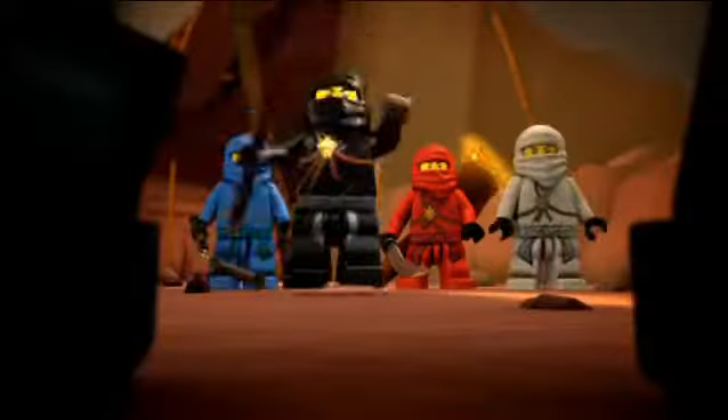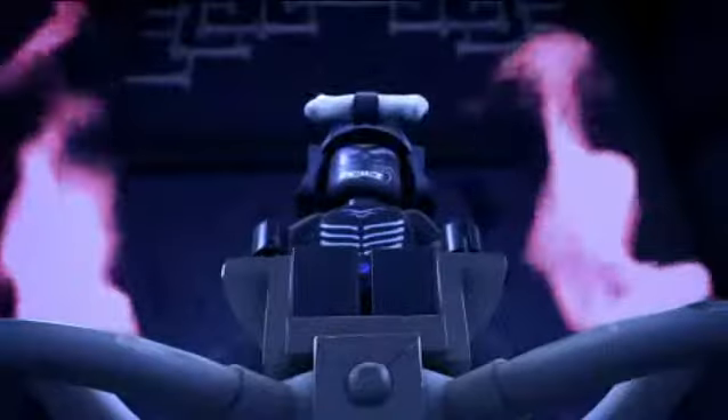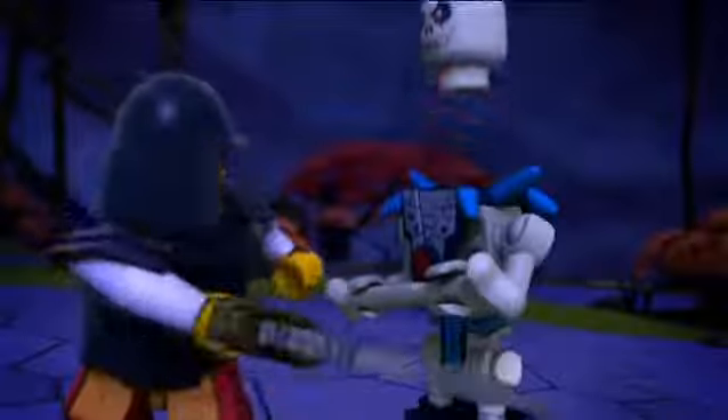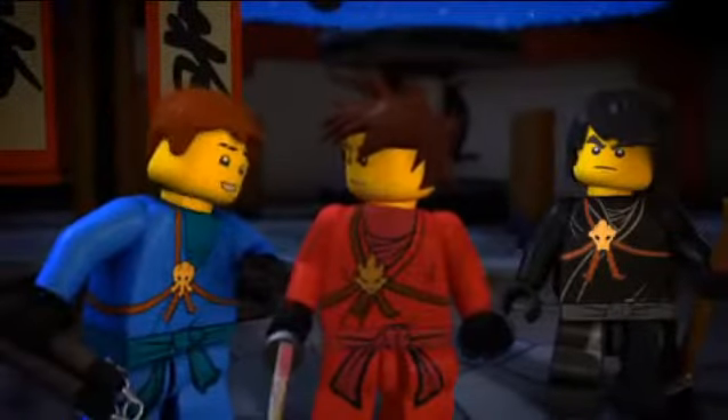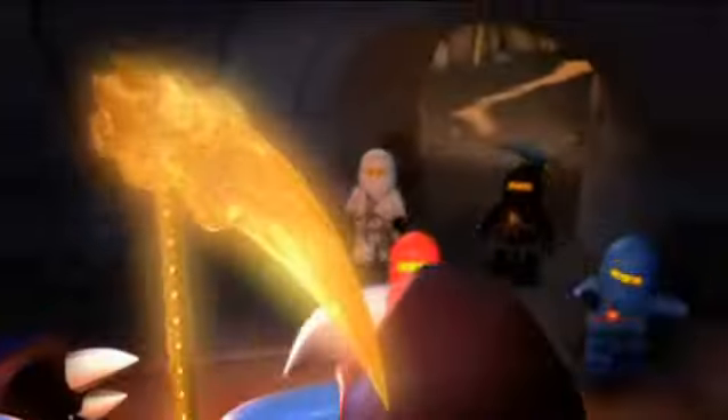Four brave ninjas seek the fabled golden weapons of Ninjago. They must find them before the evil Lord Garmadon, whose skeleton army is right behind them. But what about my sister? We're saving a girl? Is she hot? Now they must travel the land of Ninjago to find what they're looking for.